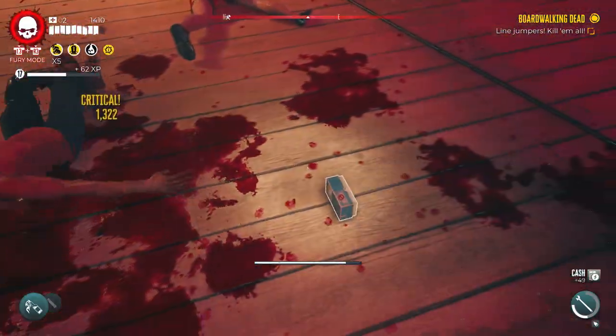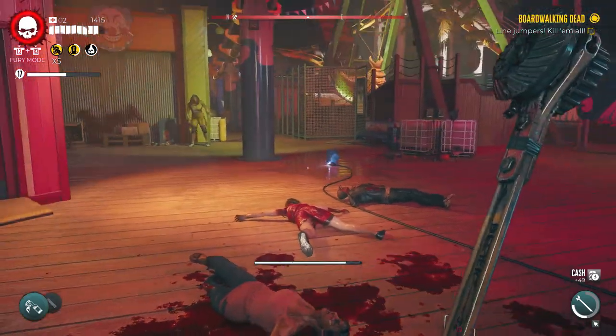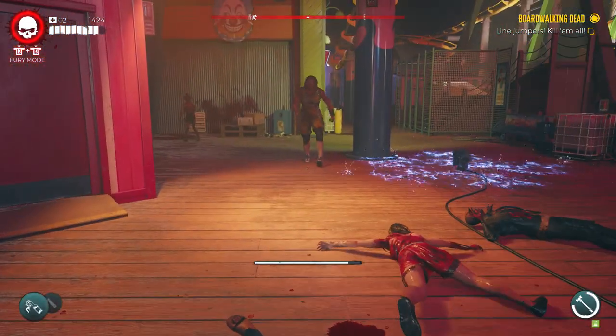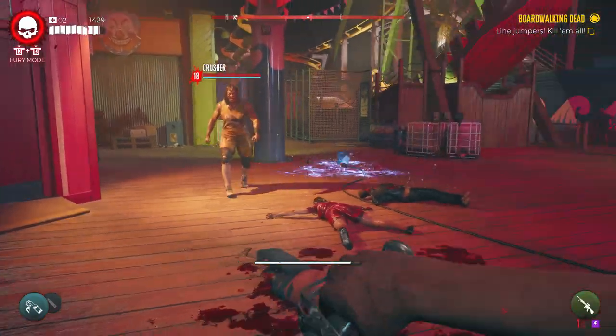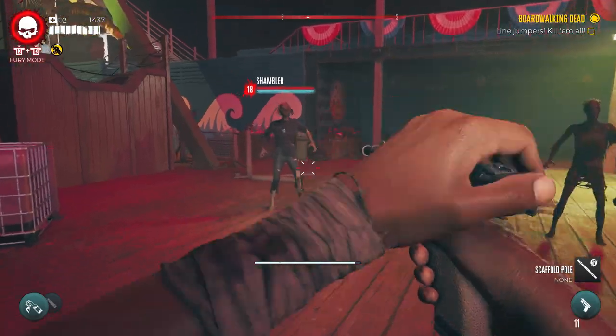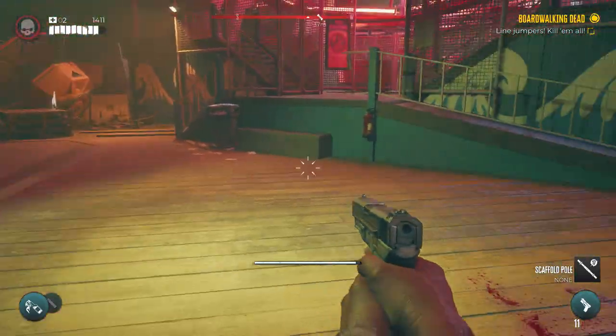I've got the med kit skull card on — if you take a med kit, it does a force field, like a ground pound on your med kit, it's great. I'm taking out walkers. There's a big dude here and I've got no ammo on my shotgun, my rifle, or my pistol.